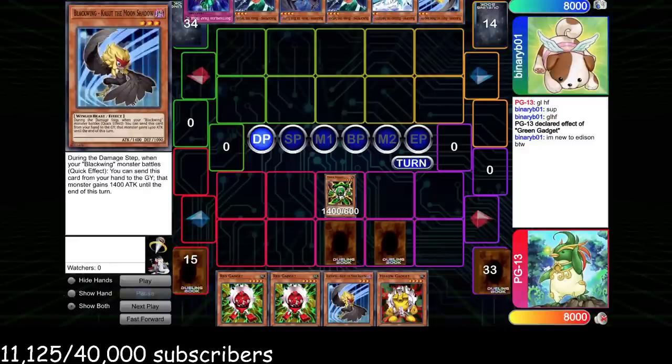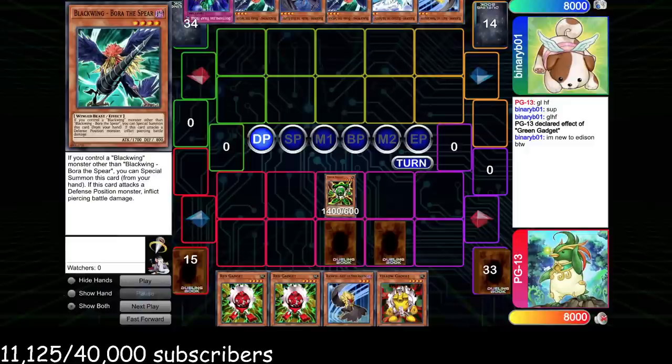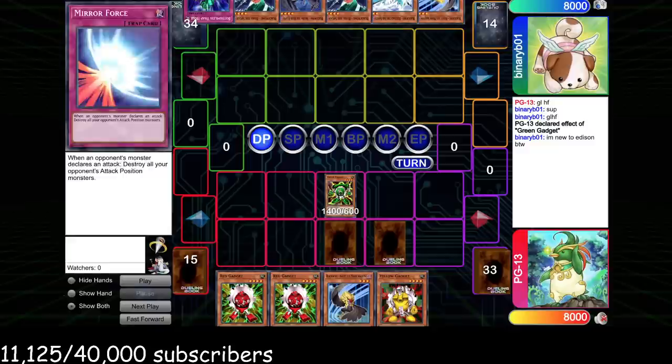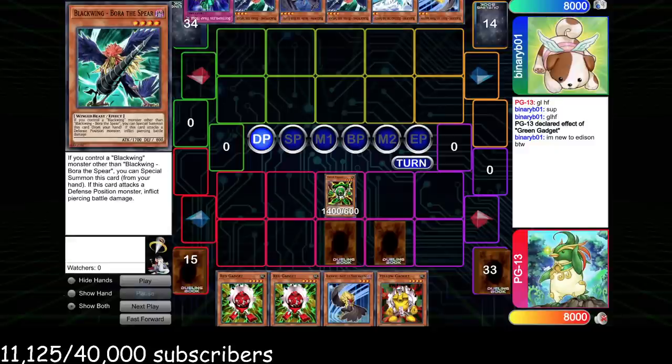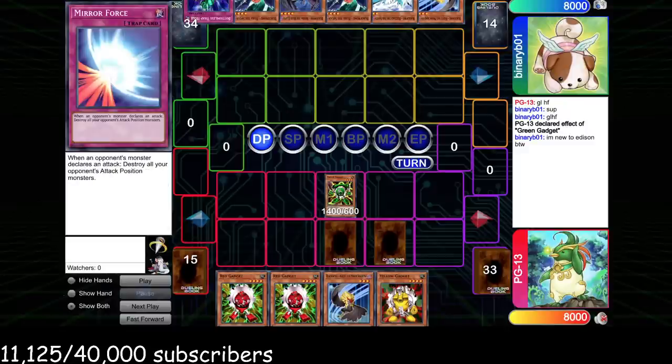Our opponent is playing Blackwings, so he has opportunities to do cool things. He has Shura to attack into Green Gadget then grab Vayu, or open Bora and attack on top of that. Summoning Blizzard and Speccing Bora is pretty bad into two back row. I think what he should have done was summon Bora and attack the Green Gadget — that's the worst card in his hand, and if it dies he's probably happy trading with a removal spell rather than Shura.